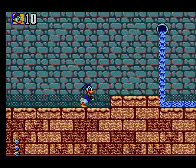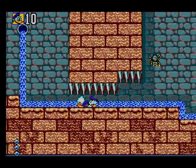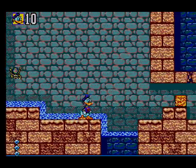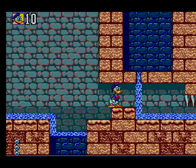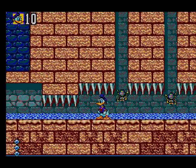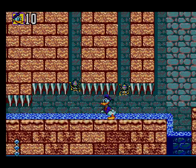Do you guys ever find that when you see a sprite of an enemy in a game, your brain just fails to parse it as what it's supposed to look like? Those crab enemies just always registered in my brain as this weird one-eyed elephant-nosed mouse thing.